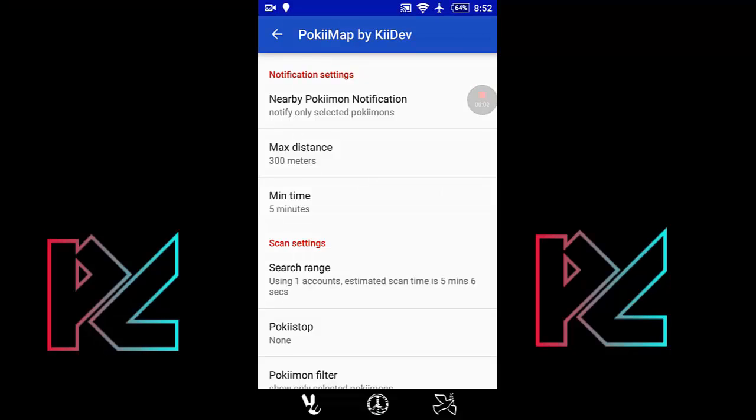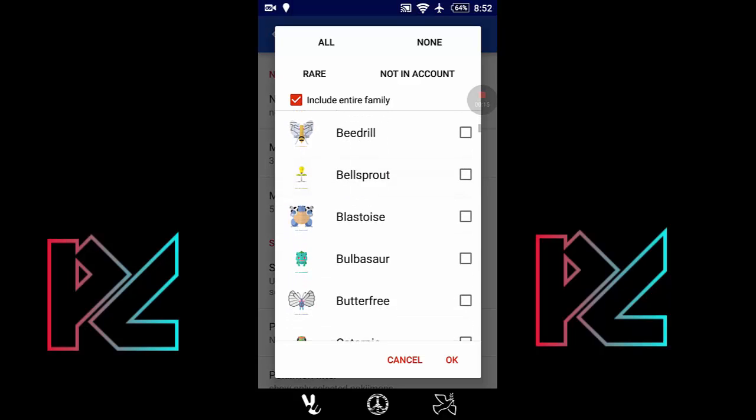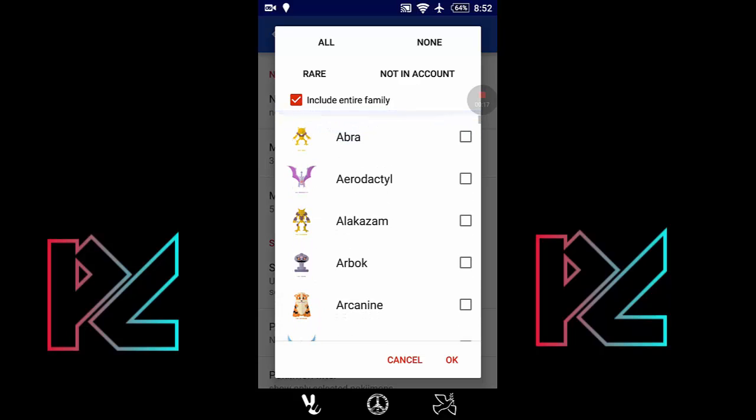Hello guys, today I am going to tell you about important settings of Poke Map. In the nearby Pokémon notification section, you can see all the Pokémon list. If you want to catch your favorite Pokémon, check this box. My favorite Pokémon is Abra, so I selected Abra. Whenever Abra comes around you, the app will give you a notification. If you want to select one, just tap on it.